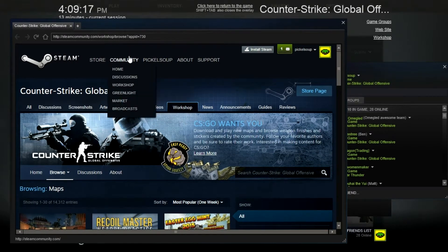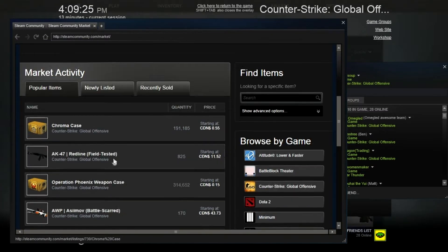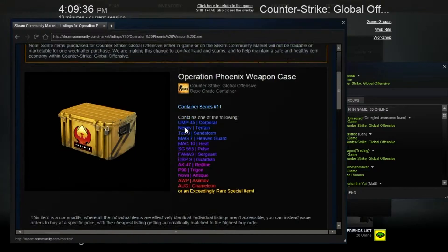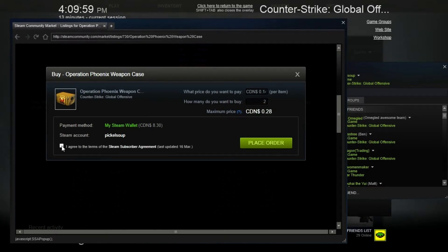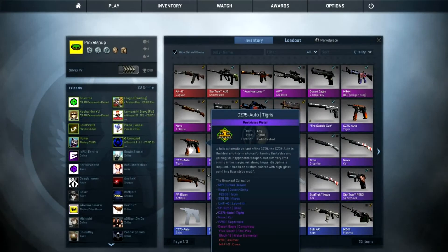That was a terrible unboxing video — I got crap. Let's not do Chroma cases because I will use up all my moolah. Let's do some Phoenix cases. Oh the price just went down — oh baby, a triple! How much money do I have? Let's just buy one for now — oh, I have eight bucks. I can buy three. I don't have enough for three though, because they're like three dollars and some cents. Because Canadian currency is less than American. Unfair.